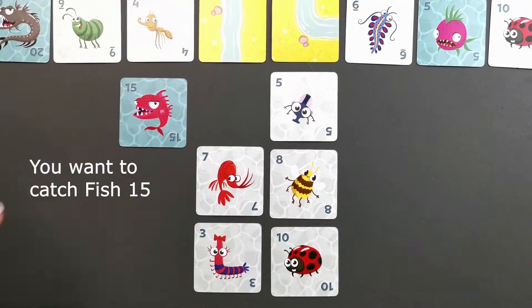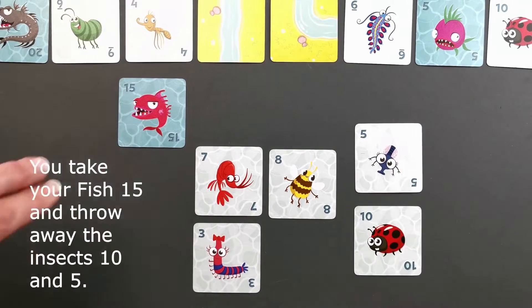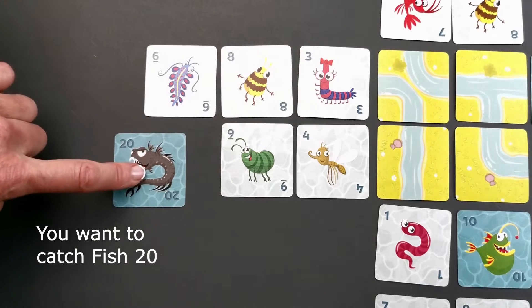You want to catch fish 15. You collect insect 10 plus 5, which equals 15. You take your fish 15 and throw away the insects.